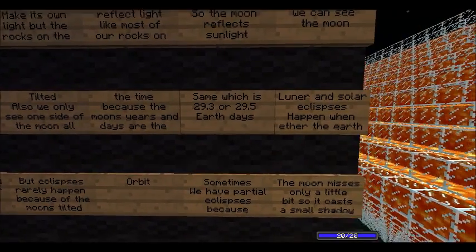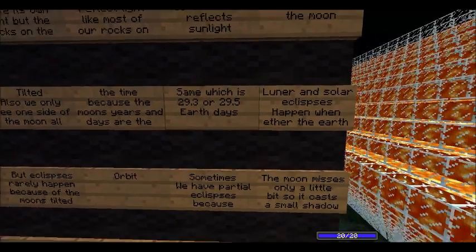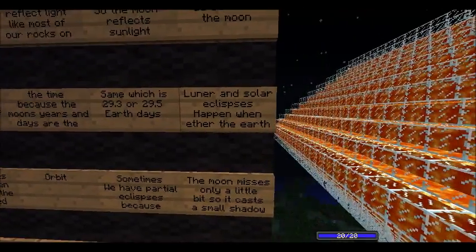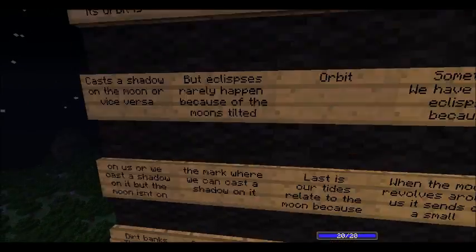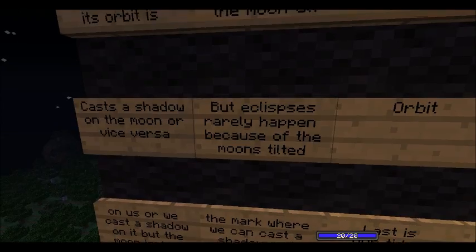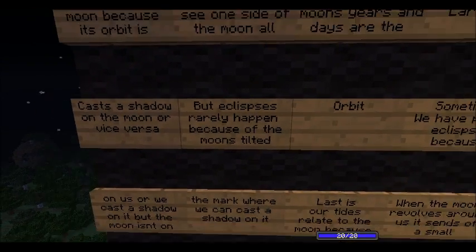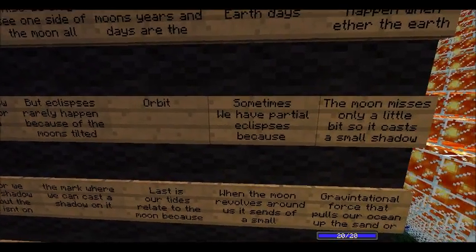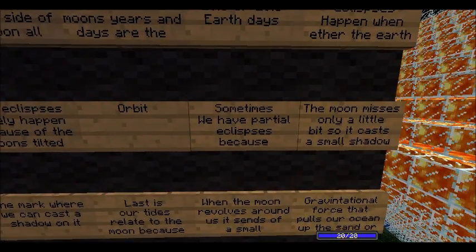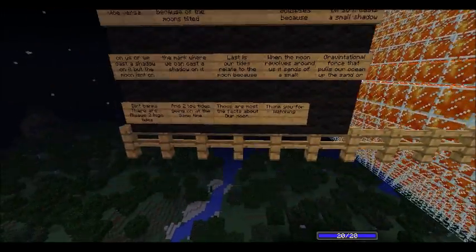We only see one side of the moon because the years and days are the same — which is 29.3 or 29.5 Earth days. Lunar and solar eclipses happen when either the Earth casts a shadow on the moon or vice versa, but eclipses rarely happen because of the moon's tilted orbit.